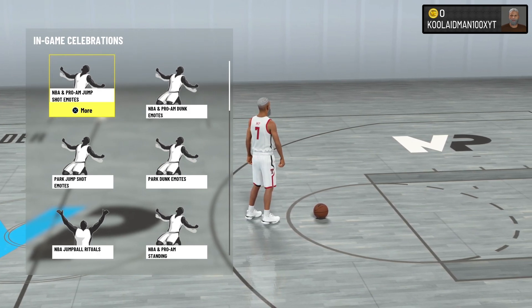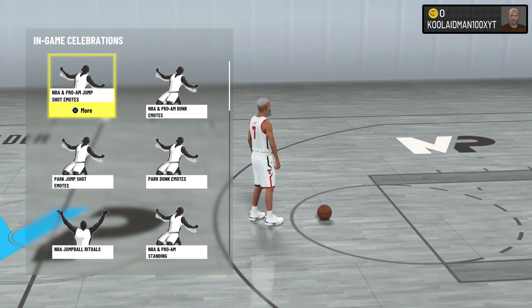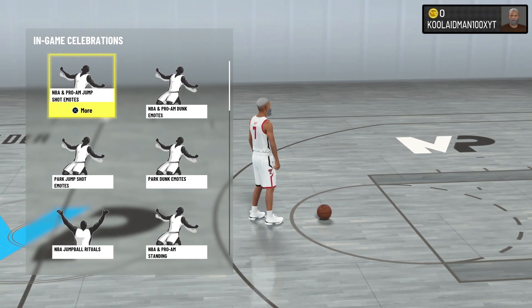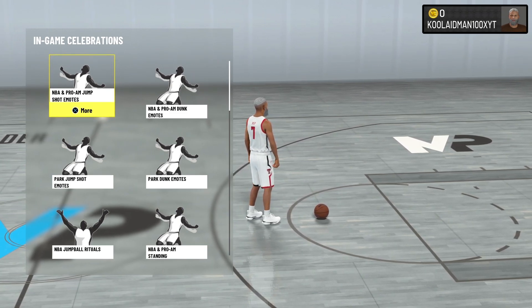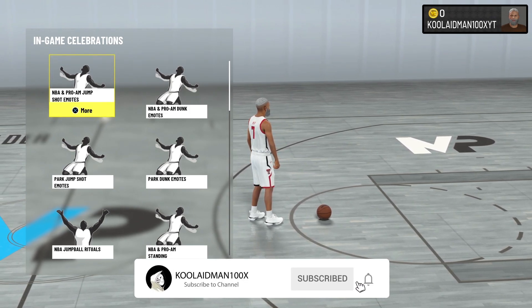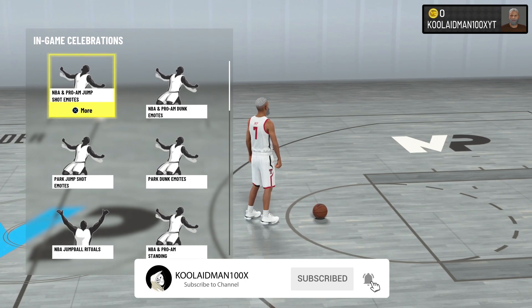Yo, what's up guys, this is your boy Kool-Aid Man 100X. How are you guys doing? Welcome back to another NBA 2K22 tips and tricks tutorial. Show you guys how to get better at 2K. What we're going to be going over is the best NBA Pro-Am jump shot emojis that you can use in Pro-Am now. They let you use jump shot emojis in Pro-Am now — they never allowed that last year.